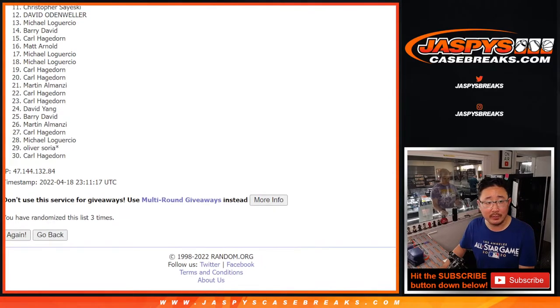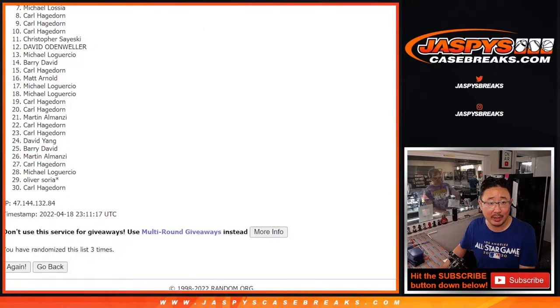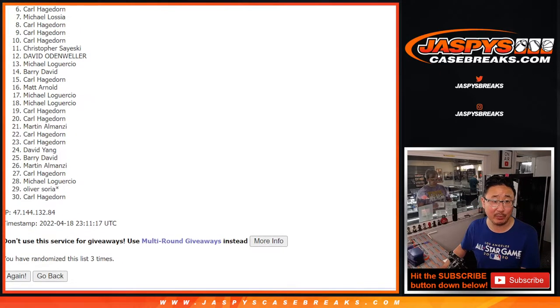So from seven on down, there's going to be seven through 30 sad times. And Michael Lose — saddest of all because he's just on the outside looking in. But hey, thanks to you, thanks everybody for giving this a try. Happy times for the top six because you're in that Dynasty break.